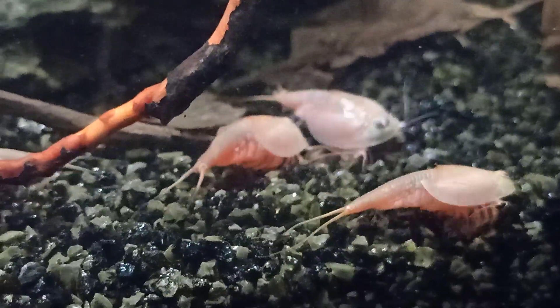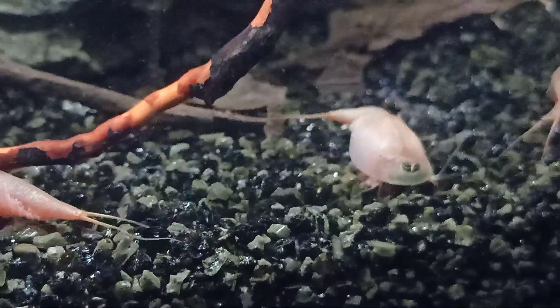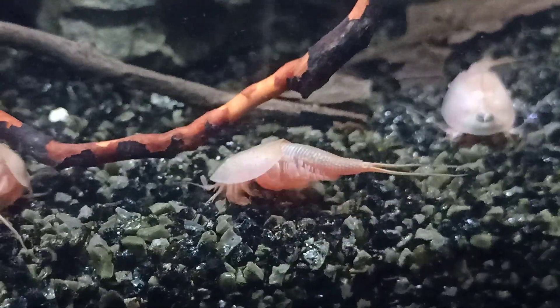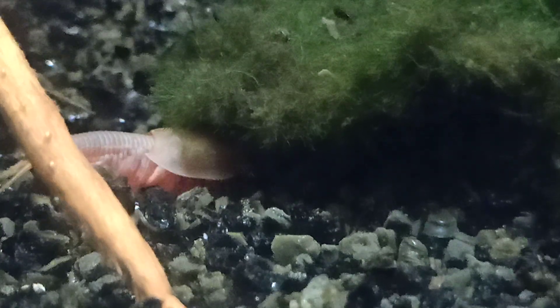They're mostly wandering around and exploring their new environment, which is definitely a good sign. When they move comfortably around on the substrate, they're interested in finding new spots to place their eggs. If they start swimming weirdly or looking lethargic, the water parameters might be off. What you want to see is them being comfortable and wanting to lay eggs inside the tank you prepared.